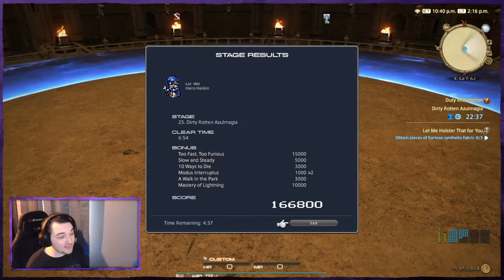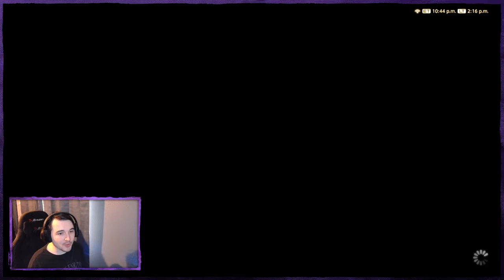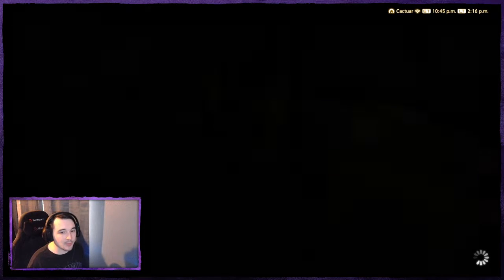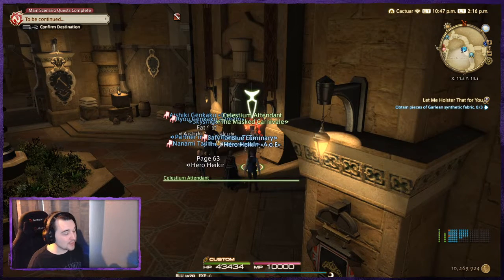That's basically round 25 with basic spells — it's not that hard. I did have a death; it happens. Focus more on trying to dodge mechanics than dealing damage. As you get comfortable with the fight, the damage will come easier and easier. With all that said, let's move on to round 30.